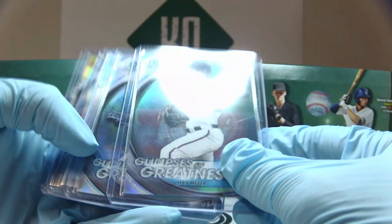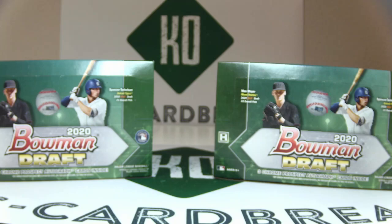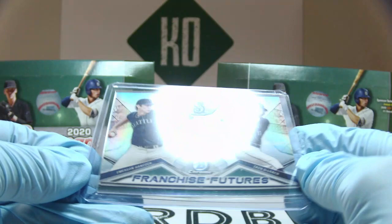Now we have a few insert parallels at a number. These are out of 250 — for Glimpses of Greatness: Matt Meyer, Riley Green, 20 and 20, Pete Crow-Armstrong, also out of 250. And Glimpses of Greatness Emerson Hancock gold version, 34 of 50. We also have a Hancock and Zach Deloach Franchise Futures parallel, 50 of 250.